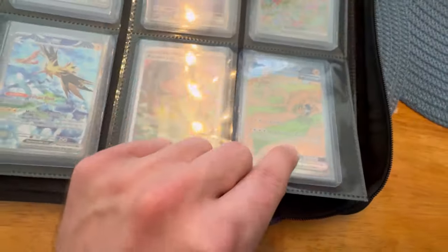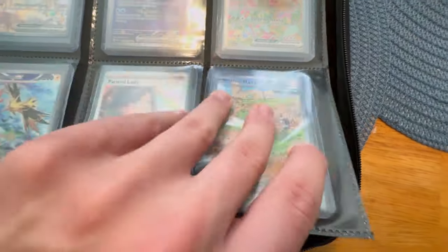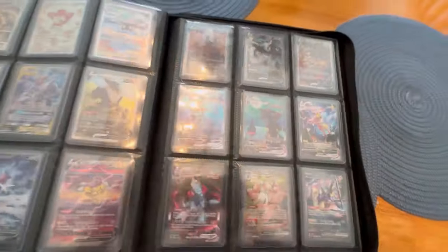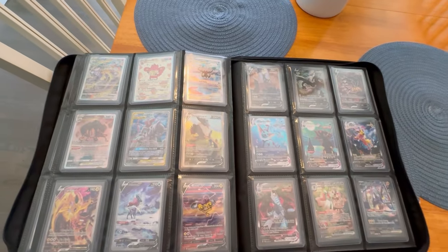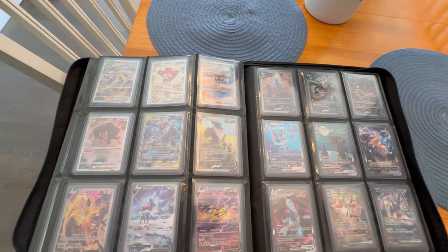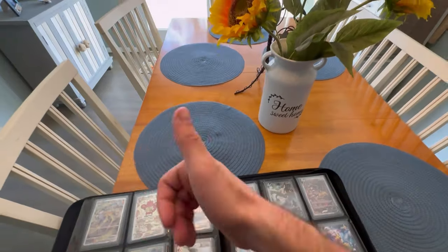And then we are just about done here. We actually have three more cards left — these are from Paradox Rift. We get the Iron Leaves, Iron Hands, and finally we got the Tapu Fini EX SIR. So yeah guys, that is it — that's it for this binder. This is kind of what I've been trying to accumulate for the past couple of months or so. I'm happy that we finally got this all situated. I hope you guys enjoy the video. Peace out.